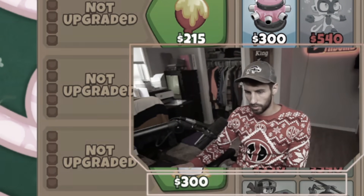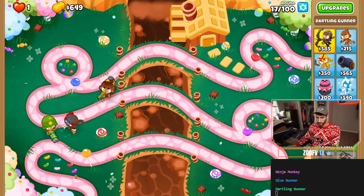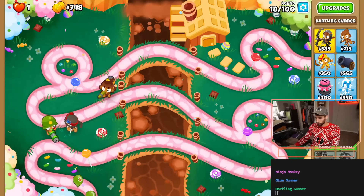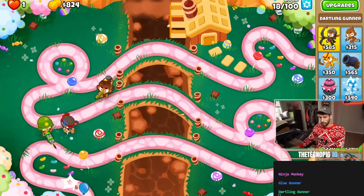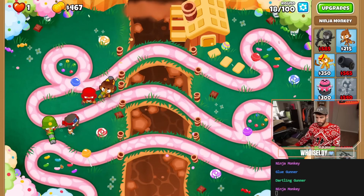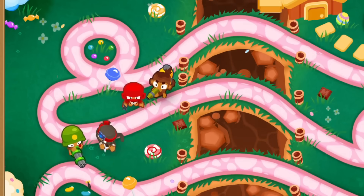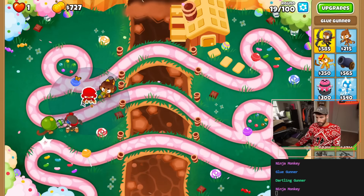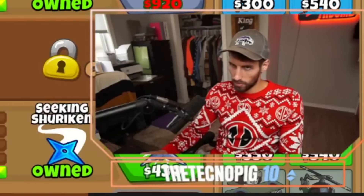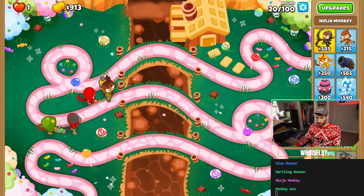I just can't guarantee we'll get an alchemist or a MIB. I'd love to make a balloon exclusion zone but I don't know if he'll just be useless for DDTs. Another ninja. Looks like we're just gonna have to get corrosive glue. That guy can become a sabotage. Please give me Quincy. Monkey ace — you hate to see that.